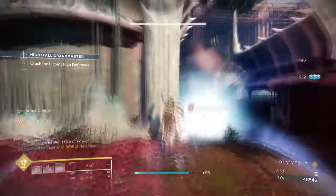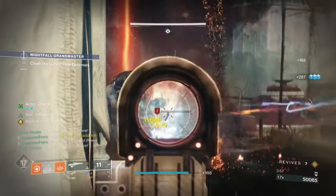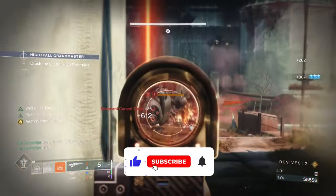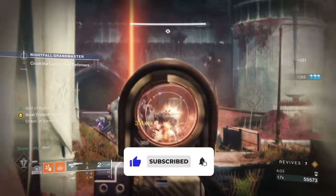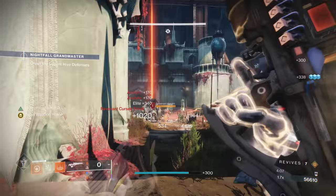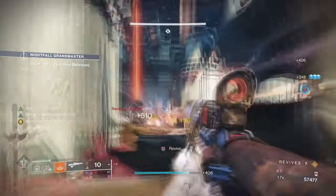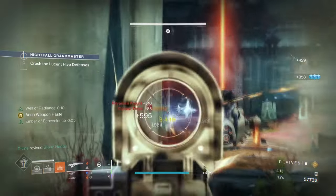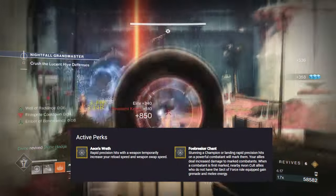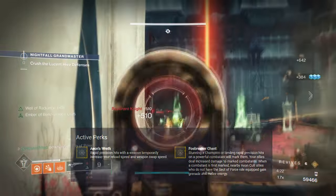Hello everyone and welcome back. With Polaris Lance still trending as the most used weapon in game currently, I want to share another build based around it that not many people have actually created. The Aeon Souls have had a few reworks to make them better, and except for the one main perk, the rest have been vastly improved to play a more pivotal role. One example of this is the Sect of Force, which now allows you to play a more supportive and aggressive role that, oddly enough, no one has actually covered until now.